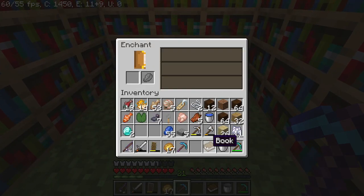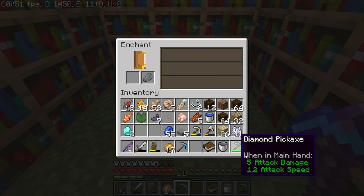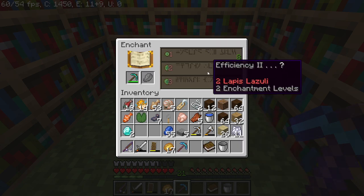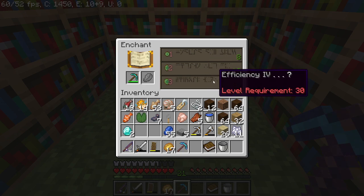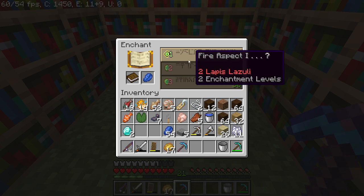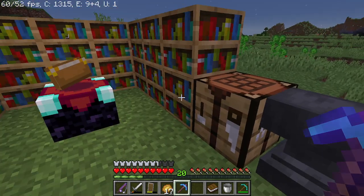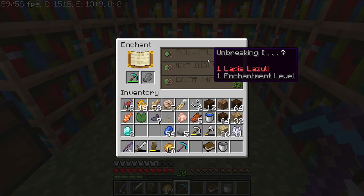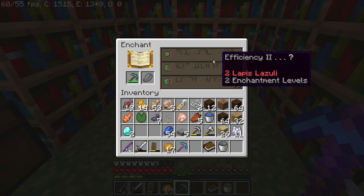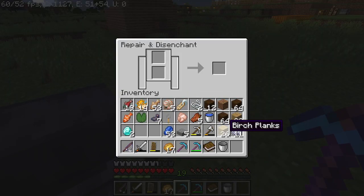Unbreaking 3. Fire Aspect. Feather Falling — that's interesting. Efficiency 2... two again. I think it might be bugged. I'm going to continue doing this. One more — Efficiency 2. What the fuck is this? I think it might be bugged, so what I'm going to do is just simply unbug it — I'm going to enchant this and disenchant it.